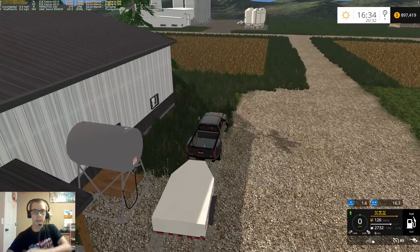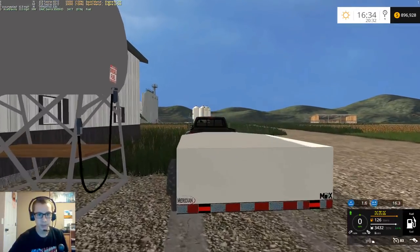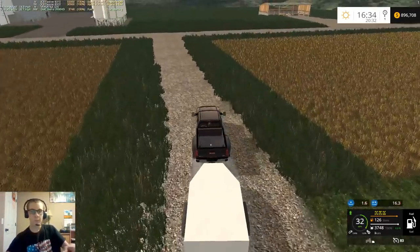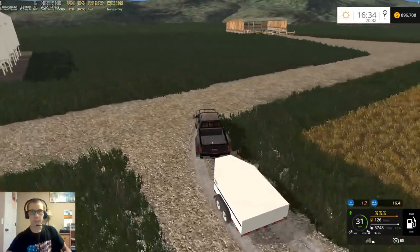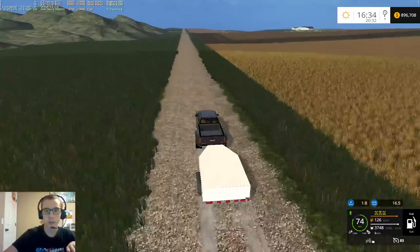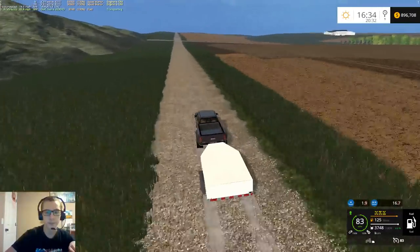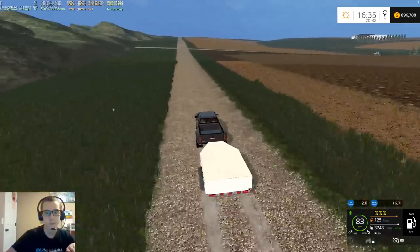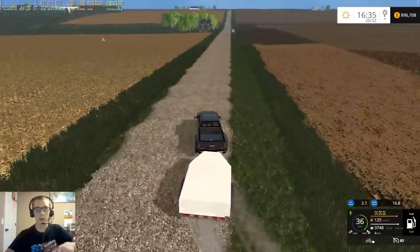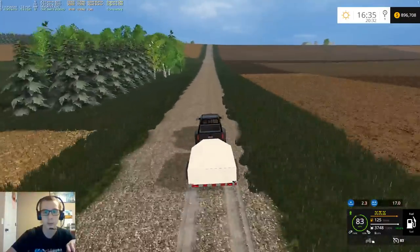This should top off our fuel, at least for the most part. We'll have to get another load of slurry to the container pretty soon because that guy is empty. We'll drop this off at the farm and let this start emptying, then bring another load of slurry out. The only bad thing about slurry is that it runs out really, really fast.